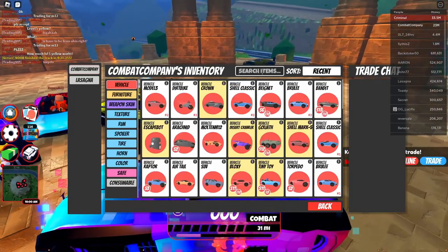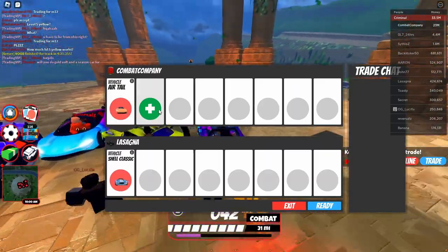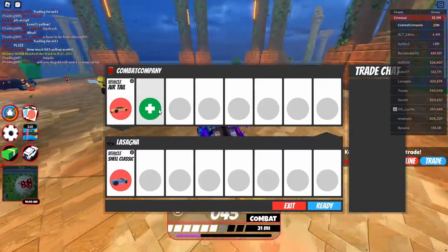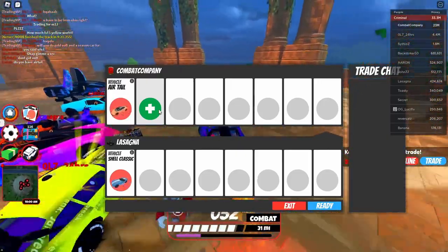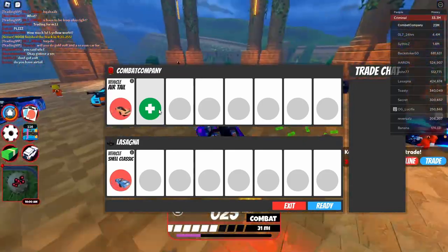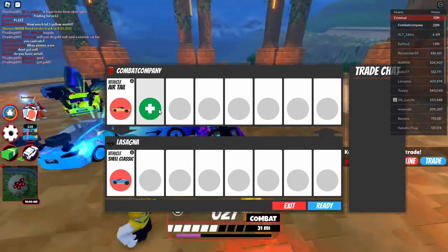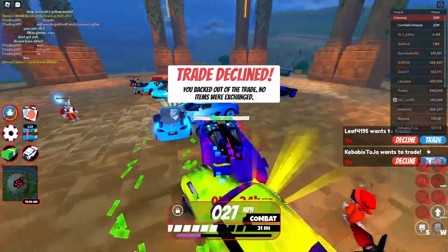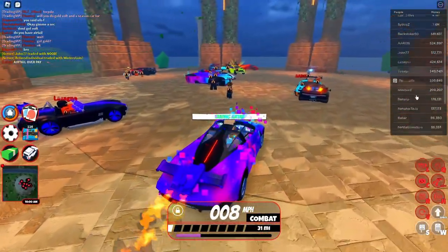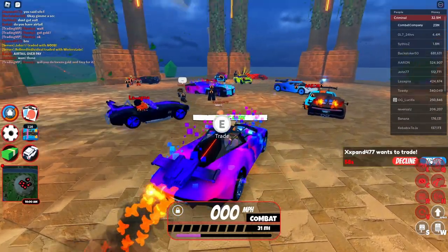We've got a trade with Lasagna over here — throwing in the air tail. This guy is offering the shell classic, so vehicle for vehicle that's pretty well balanced, but I don't think you can do that much more with a shell classic than with an air tail. He's not making a decision so I'm just going to decline.